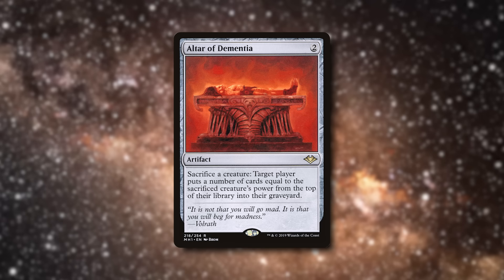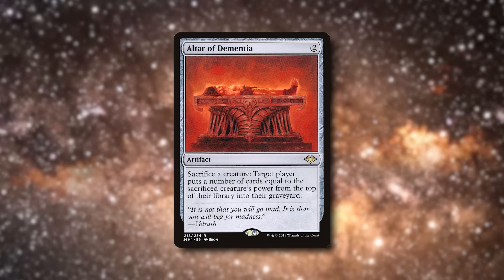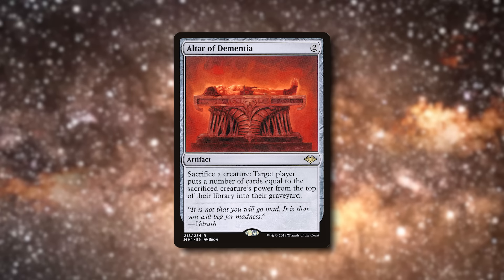Lastly, Altar of Dementia — a card I play way too much of, probably up there with flicker spells for things I recommend jamming in every deck. It gives you a sac outlet to put things into your bin, to stop things being stolen by opponents. If your creature is as big as Consuming Aberration, it can one-shot people with mill. It's just really strong in many decks, especially this one where we're trying to deck people out with mill. Some people are going to think mill is dirty and you shouldn't play it. Those people are scrubs.